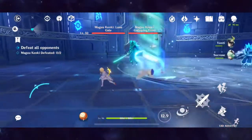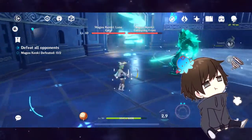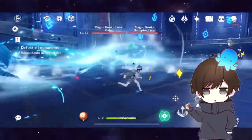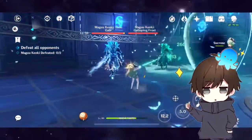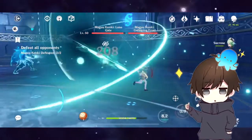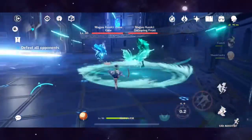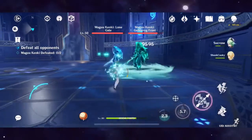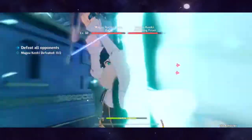Should you pull on this banner for constellations? Not really, because these four characters work fine at C0. Pulling for constellations is a bonus, but I don't think it's worth your primogems. It could waste pity trying to get constellations when they're already solid at C0.